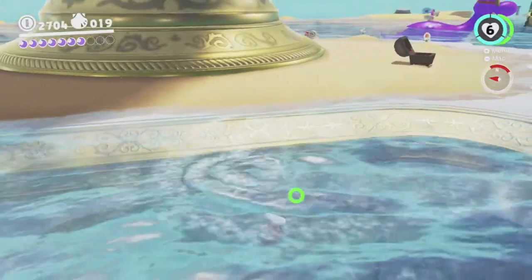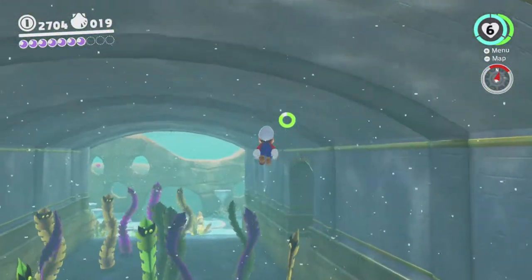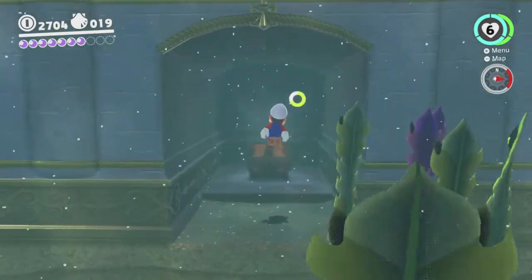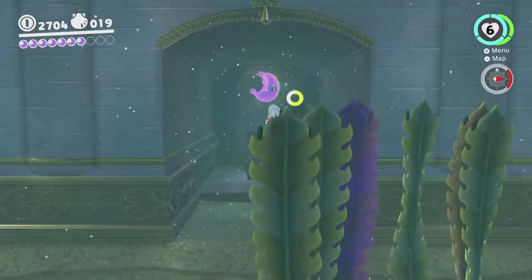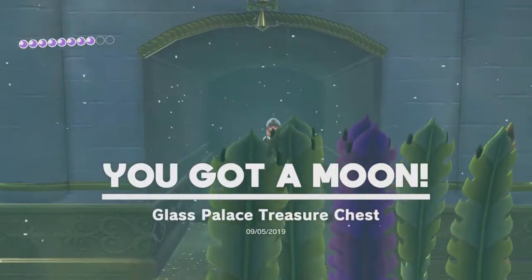We can drop down here for another moon amongst all the seaweed critters. The moon itself is on stone tile so we can stand there if we want, although we don't have to because it's underwater.